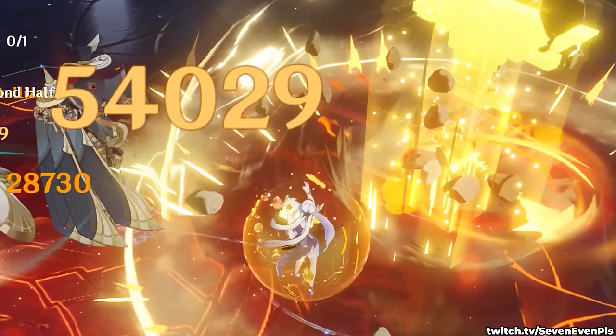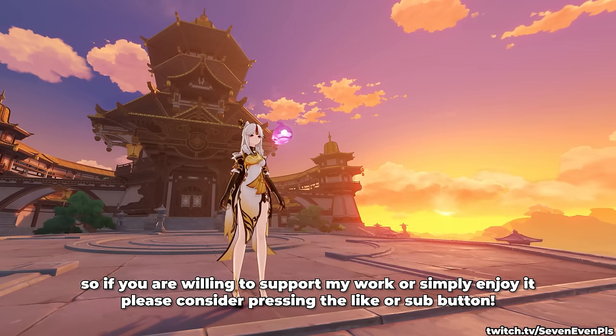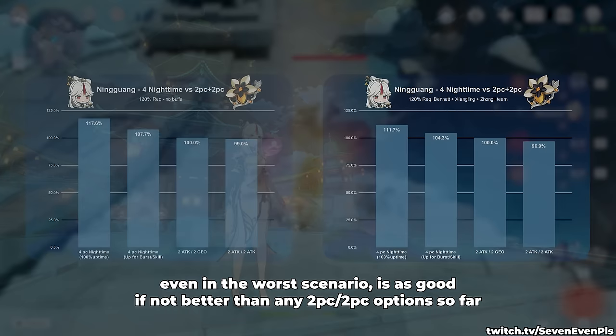Now it's finally time to talk about her new artifact set. Nighttime Whispers in the Echoing Woods is a set I talked about in my previous video and it's finally Ningguang's best in slot. It's surely not her set — it's Navia's — but Ningguang ended up having a lot in common with her and this set. Even in the worst scenario it is as good if not better than any 2-piece 2-piece option so far.